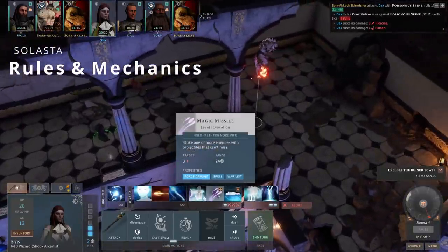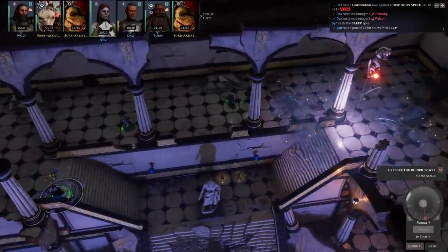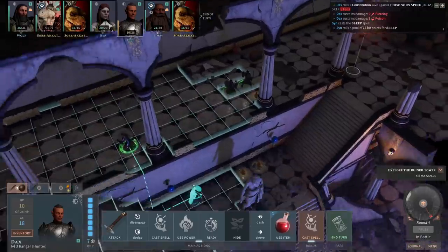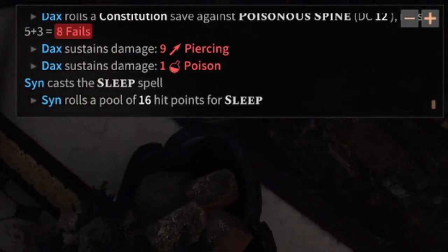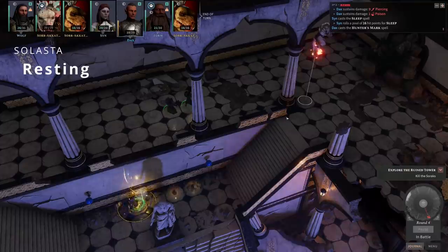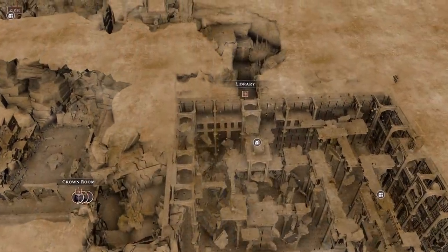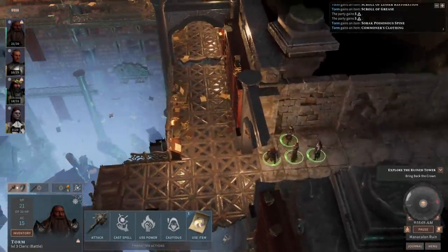In Solasta, you're not going to get a free pass to push enemies all over the map as a bonus action like in Baldur's Gate 3. You're not going to be able to jump away from an opportunity attack as a bonus action and then still attack after that, or even switch your weapon and switch it back in the same turn. Solasta does not play around with 5th edition rules and mechanics, and they also don't play around with a very important resting system.